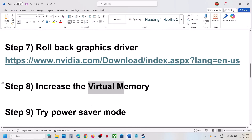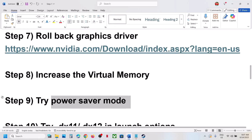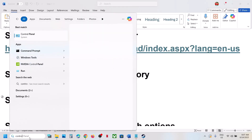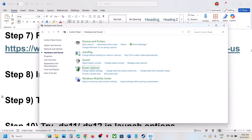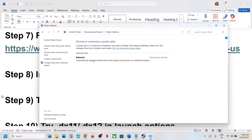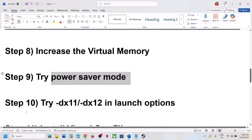If still not working, try changing the power plan. Type 'Control Panel' in the Windows search box, go to Hardware and Sound, then Power Options. If you see Power Saver, select it and launch the game to check. You can also try Balanced or High Performance to see which works best for you.